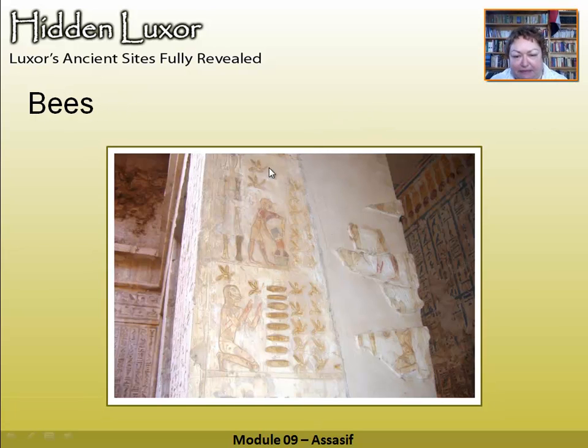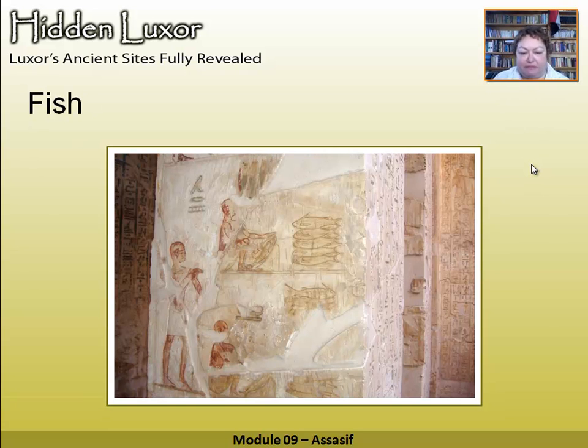Here we've got some more beekeeping scenes, a little bit clearer than before — you can see them collecting the honey and the colourful decoration around. When Francisco gave a lecture at the Mummification Museum about excavating at the tomb of Hawa, he said they spent a lot of time in the tomb of Pabassa because there was a lot of copying going on, and it helped them figure out where fallen pieces from the floor belonged by looking at Pabassa. There's also a really interesting fishing scene — he's caught his fish and here he's taking the scales off.